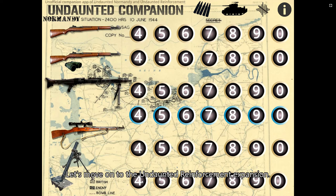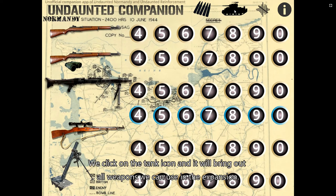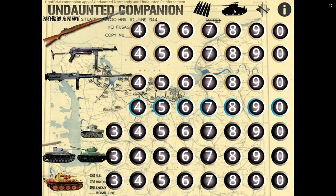Let's move on to the Undaunted Reinforcement Expansion. This companion app supports the Undaunted Reinforcement Expansion, but only the Normandy section, not the North Africa section. We click on the Tank icon and it will bring out all weapons we can use in the expansion — including tanks! Let's start with the small firearms and move down all the way to the tanks.